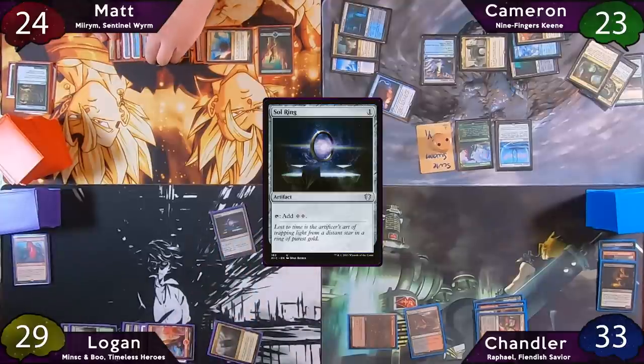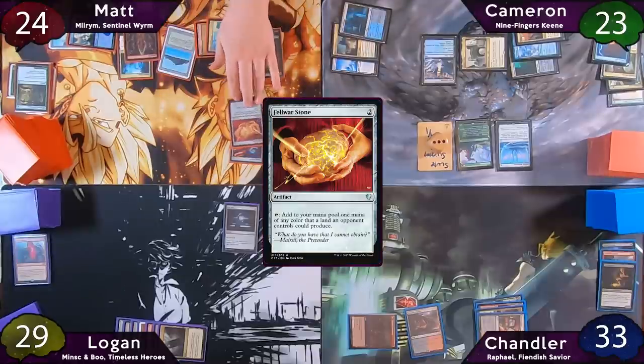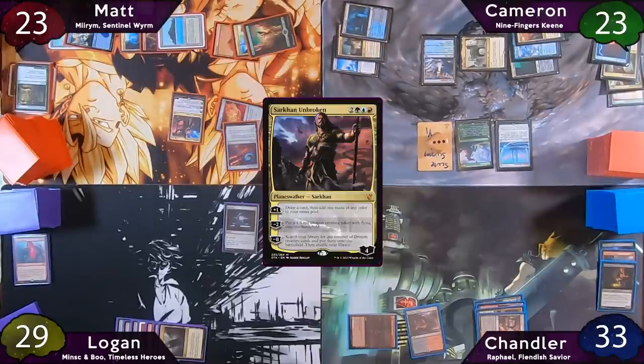Cameron accidentally misrepresents the number of Scootswarm copies he has, but Chandler points it out later. Logan recasts his Sol Ring and passes to Matt. Matt recasts his Arcane Signet, casts a Fellwar Stone, losing a life to his Mana Confluence, and taps for five to cast Sarkhan Unbroken, immediately minusing him to make a 4/4 Dragon.